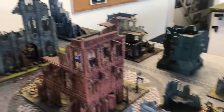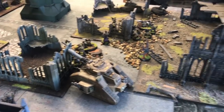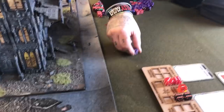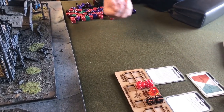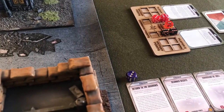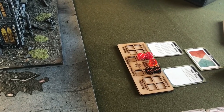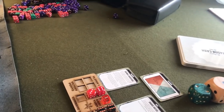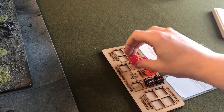He fires the rocket — it can see the Leman Russ but it is obscured, so it's a minus one to hit. He does hit and needs a four plus to hurt it. He uses a command point to reroll, and he still fails — bounces off. That takes him down to 8 CP.